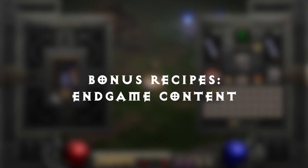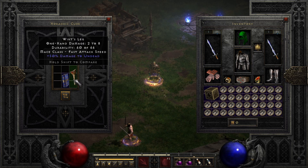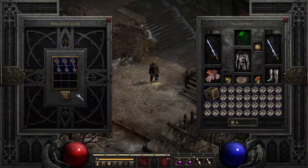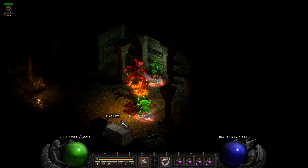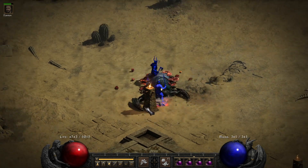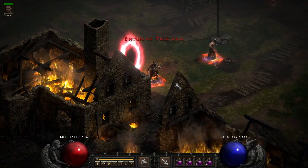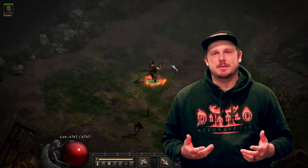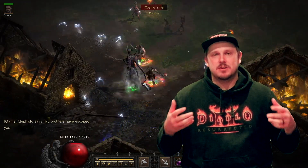Two of the more fun endgame recipes: to open the cow level, place a Tome of Town Portal with Wirt's Leg into the cube to open up the Moo Moo Farm. Additionally, place one of each key — the Key of Terror, Key of Hate, and Key of Destruction — into the cube to open one of the portals into the Mini Ubers. Once collecting all three organs — Diablo's Horn, Baal's Eye, and Mephisto's Brain — transmuting those into the cube will open up Uber Tristram, where you'll fight all three prime evils for a chance at the sought-after Hellfire Torch.